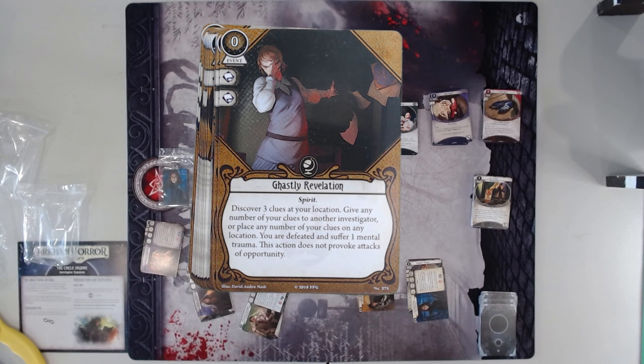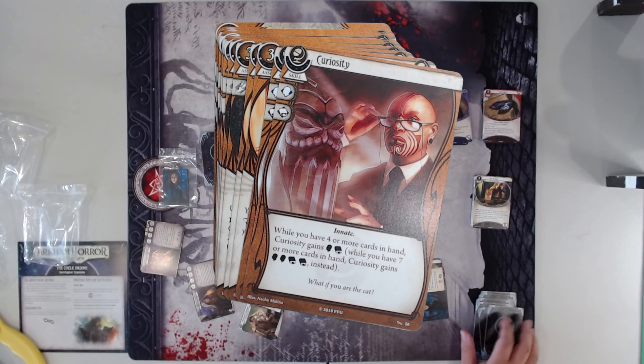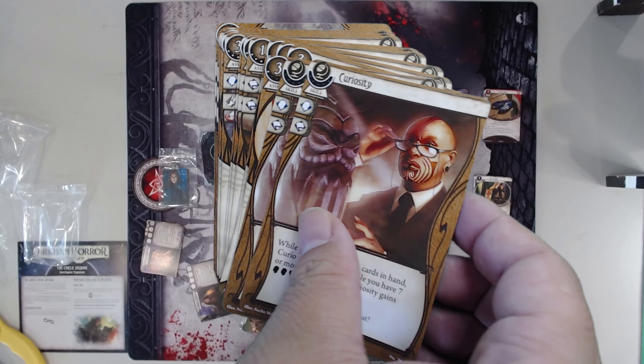Ghastly Revelation — one of those cards where you get defeated after this. I don't play it — that's my only advice. You might as well just get a better card. It's very flavorful, but I don't think the card's very good. Curiosity — same with Steadfast, very, very good card. I love me some Curiosity. I put it in a lot of my Seeker decks. It is innate so technically Silas could take it. I don't know why he would, but I love this in Min as well. Very, very good card.